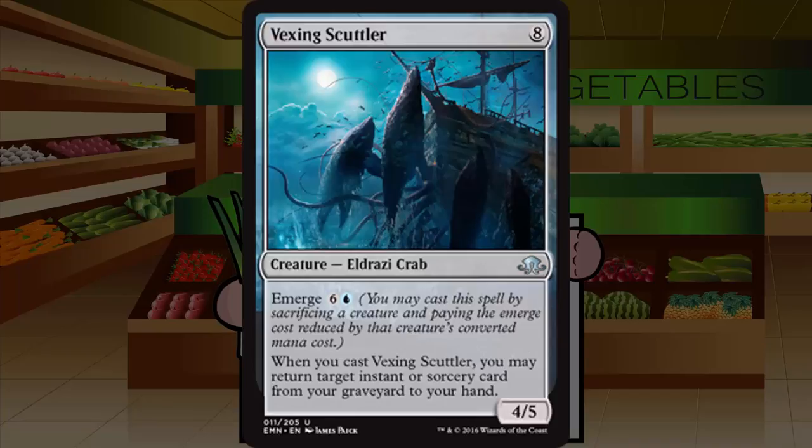Vexing Scuttler is an eight-mana Eldrazi Crab at uncommon, a 4/5 with emerge six and a blue. When you cast it, you may return target instant or sorcery from your graveyard to your hand. This wants to be in the spells deck but the spells deck doesn't want to sacrifice its important creatures like Thermo-Alchemist or Docent of Perfection. It fits better in the tempo mid-range creature deck that runs decent removal and tempo spells. Fine and playable but not a super high pick. Grade: C plus.